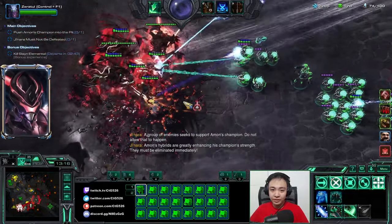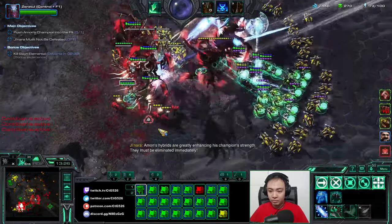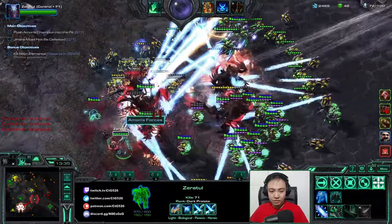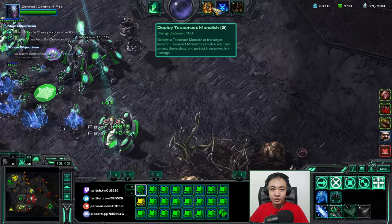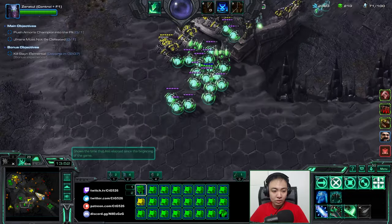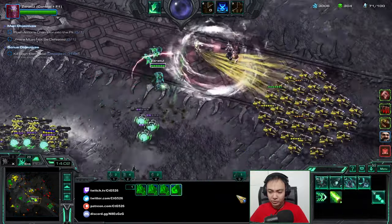Nice pulse cannon by my ally. Let's go. That cooldown is pretty long — that's what she said. Let's kill this one if my stuff can shoot normally. Add another Monolith here. Yeah, shoot these down. Where's my — did they kill my War Prism? Or my Void. Oh well.